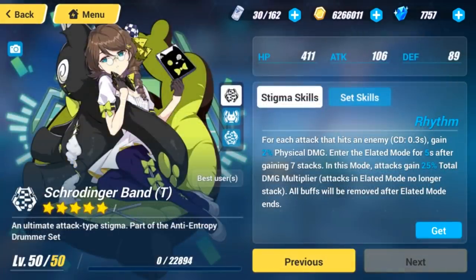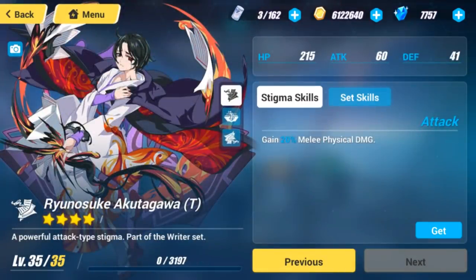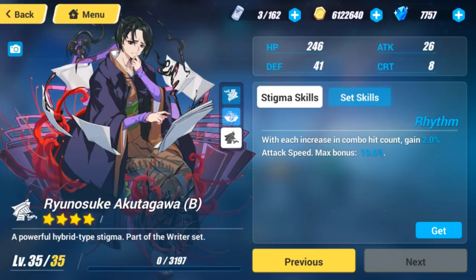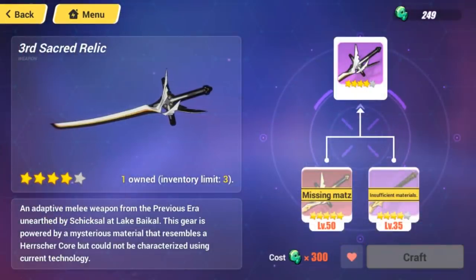For Stigmata, Schrodinger T and B with Ekaterina M would make the ideal combination. Due to her lack of damage, switching to a cost-effective option will greatly impact her performance on the field. However, if pressed for an alternative, Ryunosuke Akutagawa's full set comes in handy as it's easily obtainable. Since the third Sacred Relic is obtainable by farming the bounty marks, it counts as a cost-effective option as well.